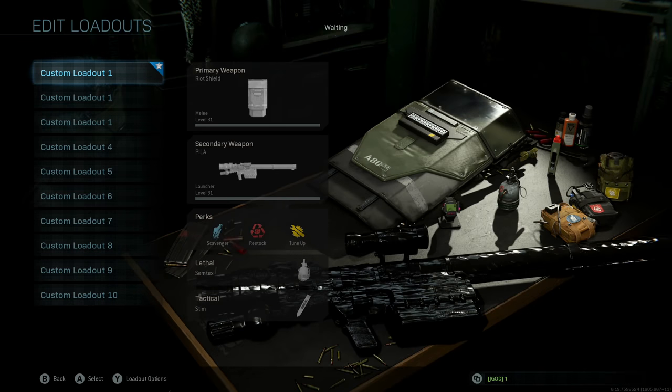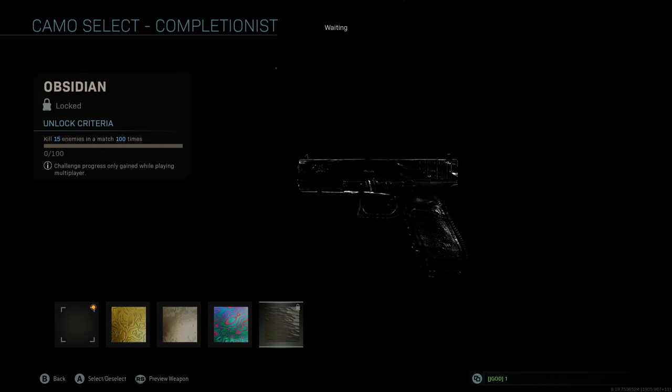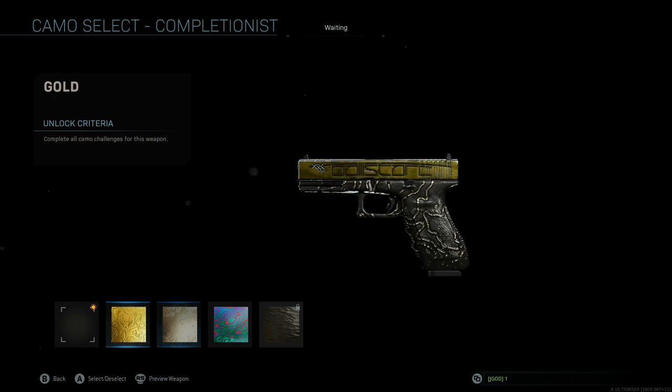Let's go to the secondaries. For handguns, it's 100 matches with 15 kills — not that hard. I would jump into hardcore if you're going to knock those out. And something I didn't mention: the prerequisite is you have to have gold on the weapon. It doesn't matter if you have platinum for the weapon category; for your favorite weapon, you probably already have gold, so that's the one you'll want to work on first.